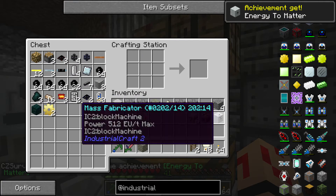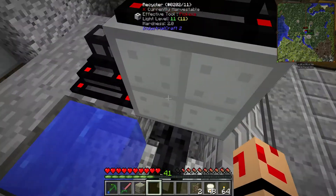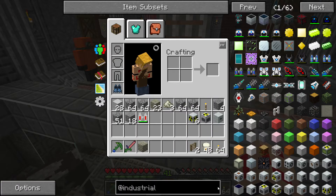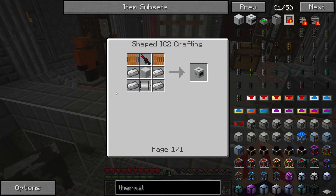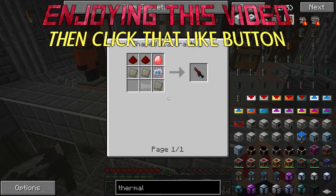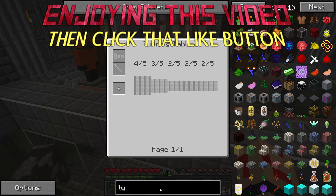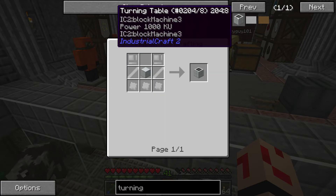I should show you the recipes. We need to make a thermal centrifuge, which requires all this. This isn't too bad until we look at the iron turning blank, which means we need to make a turning table from Industrial Craft. The turning table requires 1,000 K-units - that's kinetic units, technically power but not electricity. To make this we're going to use an electric kinetic generator, which will turn electricity into kinetic units. It needs 500 EU per tick to turn at 1,000 K-units, and we need 1,000. So we're going to have to hook it directly up to our little MFE over here, which outputs 512 EU.